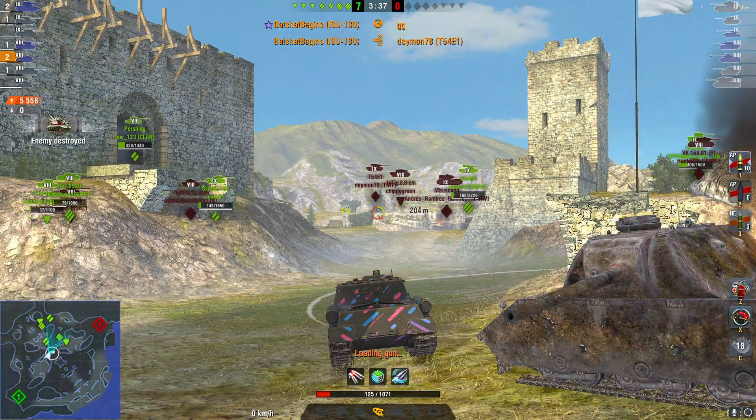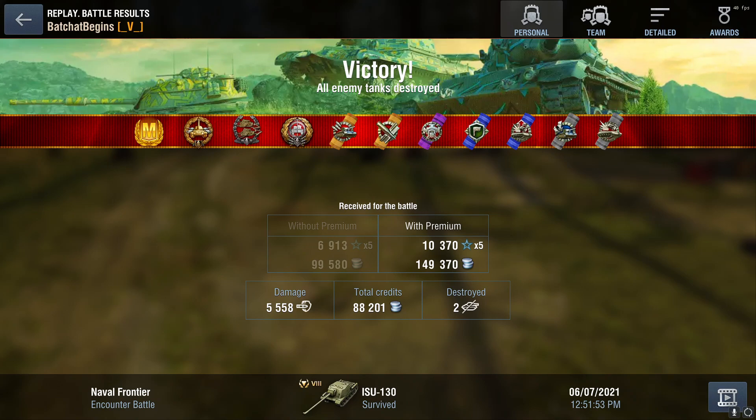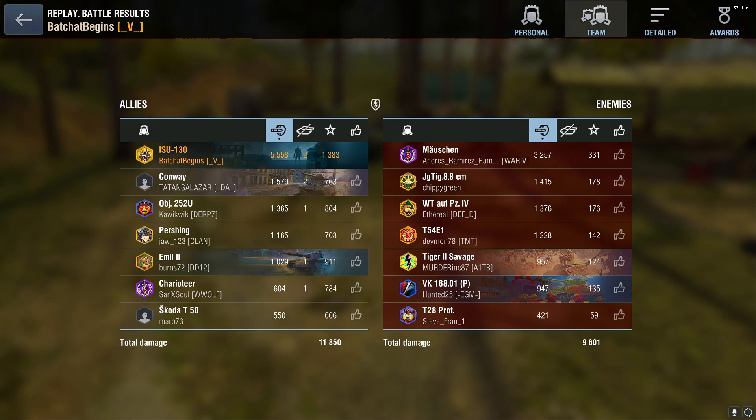I would have had the record if those last two shots weren't forced low rolls because of how much health the enemies had left — so technically we could have broken the NA record. But as you can see, 5,558 damage — that is number two on the NA leaderboards for the ISU-130, and I managed to get it within 30 games. There you go — I did just about half of the damage on the team, which is pretty awesome.